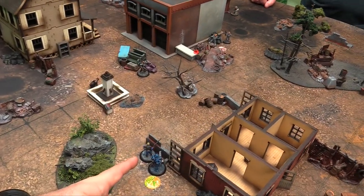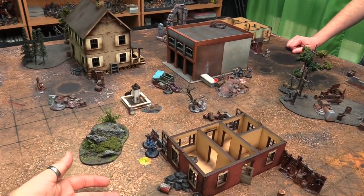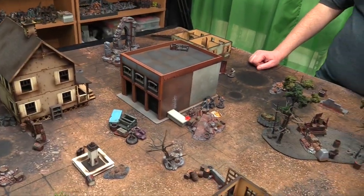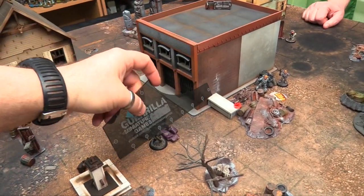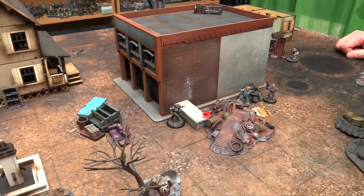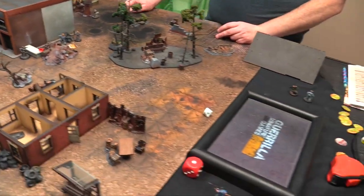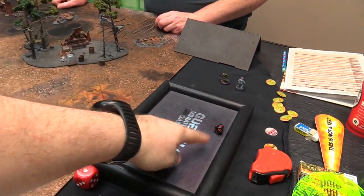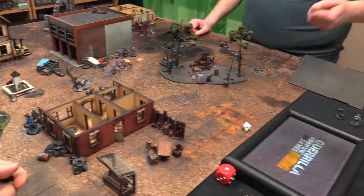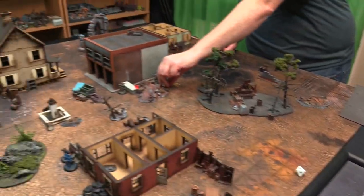Atticus moves 5 then 4 more behind a table and fires his laser carbine at Hogthrob — 2 dice pick the highest, minus 1 for moving, minus 2 for hard cover, hitting on a 6+. Gets 1 hit but it's not a double so no ammo issues. Resolving the boss's hit on Link Hogthrob — Strength 7, and Link is out. Brother Lane is down too.